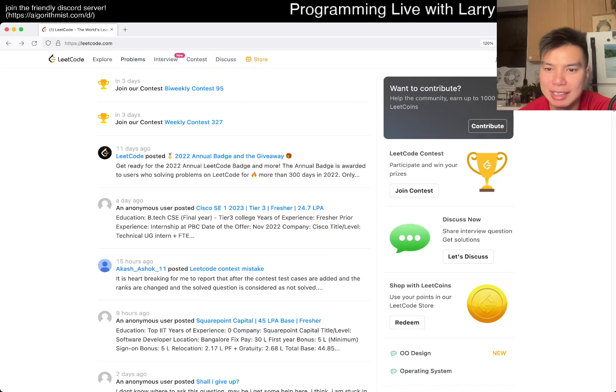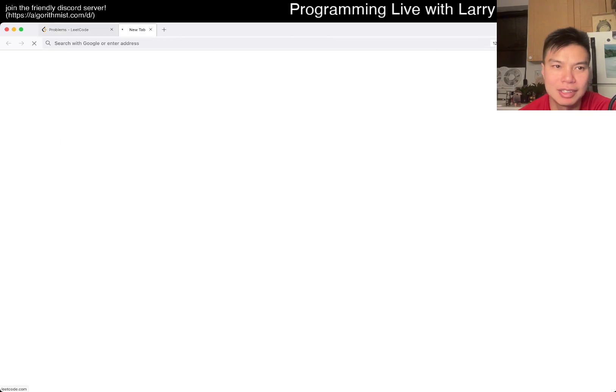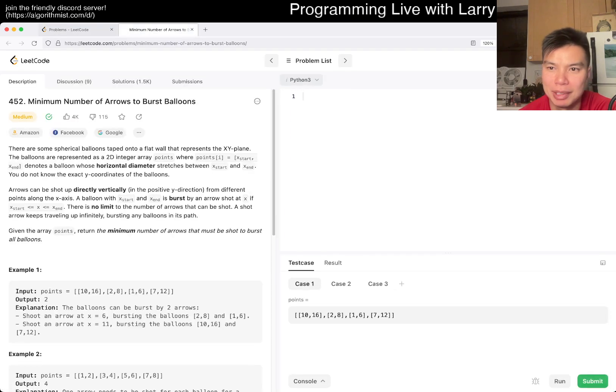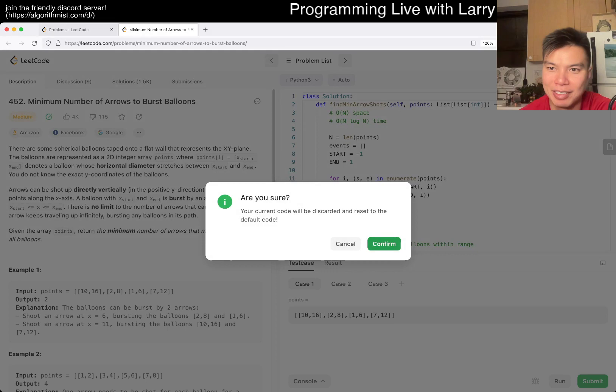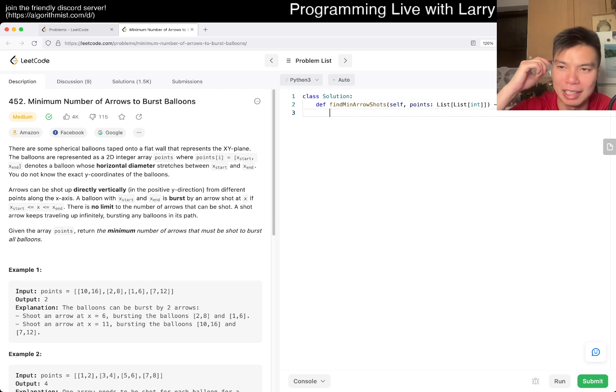Hey everybody, this is Larry. This is Day 5 of the LeetCode daily challenge. Hit the like button, hit the subscribe button, join me on Discord. Today's problem is 452: Minimum Number of Arrows to Burst Balloons. I don't remember this one actually, but we'll see.